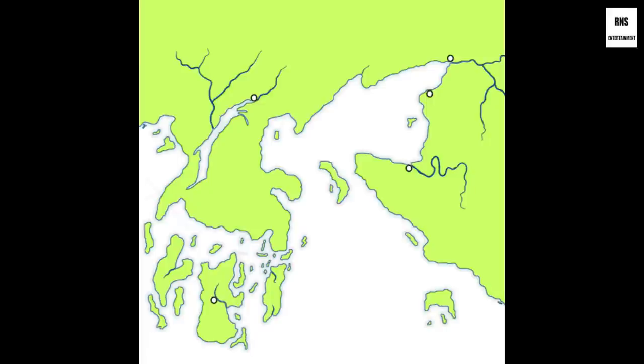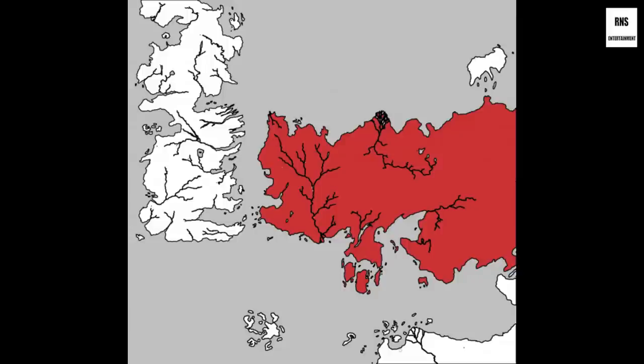The history of Meereen goes back to the ancient Ghiscari Empire, which was thousands of years older than Valyria, where the dragons came from. In current day, Meereen, Yunkai, and Astapor make up an area called Slaver's Bay in Essos. If you're not familiar with the continents or the way the world is set up in Game of Thrones, think about it as two main continents with one smaller continent that isn't referenced very much, and at least one more major landmass that is never used in any of the main books.